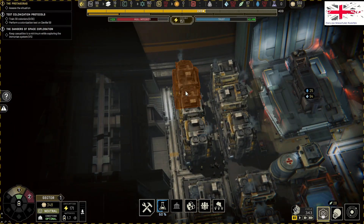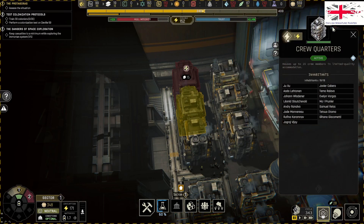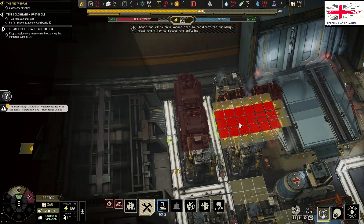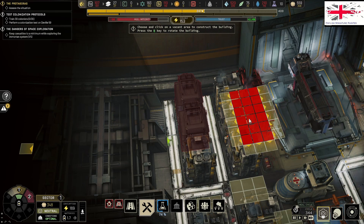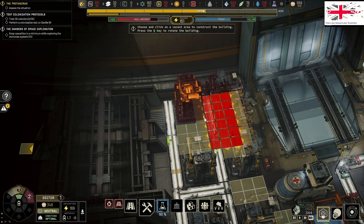We just need to build more iron, need to get this to produce more. We're getting there with the iron line, we're now in positive - that's good because that one is doing two places but it's not ideal. Let's destroy this next.